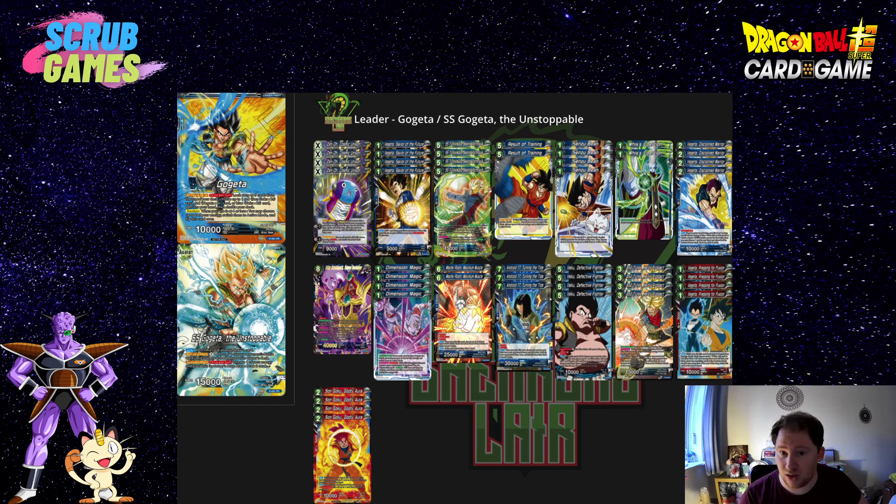On the front side it's a 10k, like most, with no auto to draw. But it does have a way to gain card advantage via an Activate Main, which is once per turn. You can look at the top 5 cards of your deck and grab either a red Gogeta BR, Vegeta BR, or a blue Veku BR — so either a red Goku or Vegeta, or a blue Veku BR — add it to your hand, and shuffle the rest back into your deck.